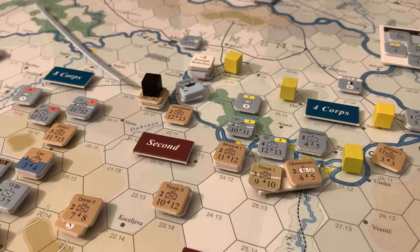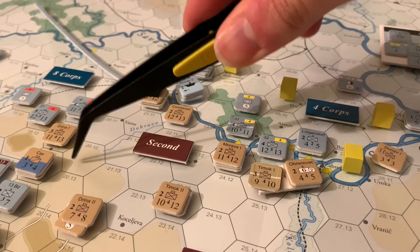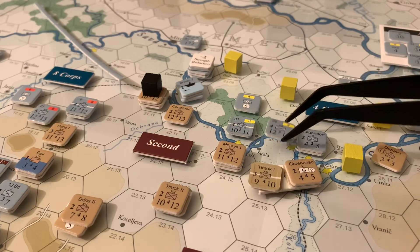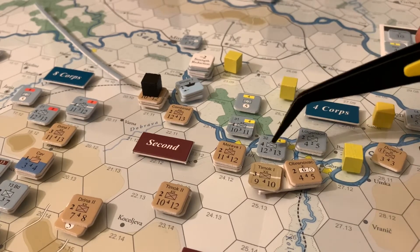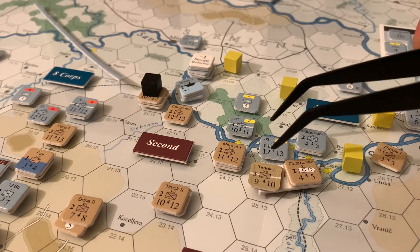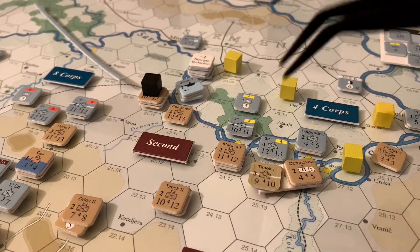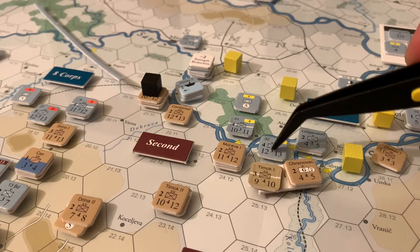We have reached the first interphase of the game, where the Austro-Hungarians will score points for invading inner Serbia. Everything east of hex row 20 basically scores points. This unit lasted two turns across the river where it came across, and despite heavy Serbian attacks, it was able to hold on without retreating and is going to score the Austro-Hungarians five points. It is column 25, so you subtract 20 — that's five points. Every interphase that you've invaded central Serbia, you get points. That's really big for the Austro-Hungarians.